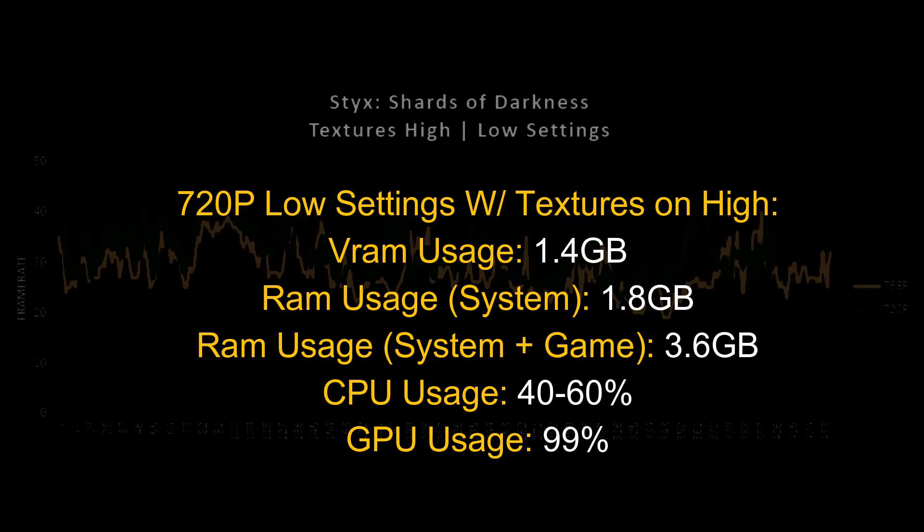My recommended settings: play on low settings with textures on high at 720p. The game used 1.4 gigabytes of VRAM and 3.6 gigabytes of RAM, so if you have 4 gigabytes of RAM you should be okay. CPU usage was fine as usual on this laptop, and GPU usage was the bottleneck element here, like almost always. That's all I want to say about Styx: Shards of Darkness — hope you enjoyed the video, and hope to see you soon. Goodbye.